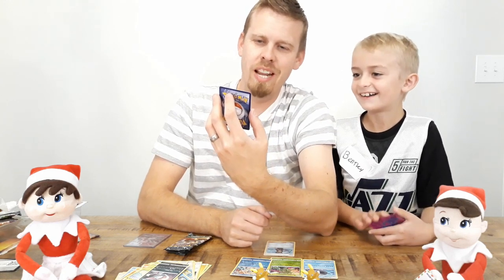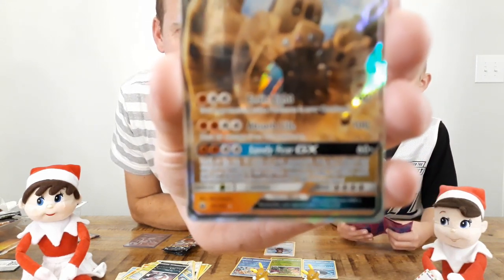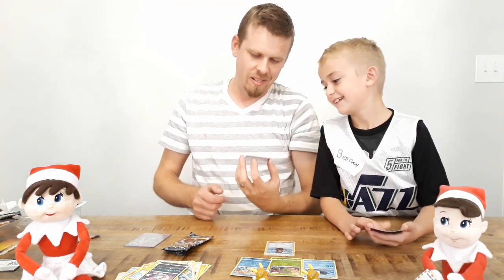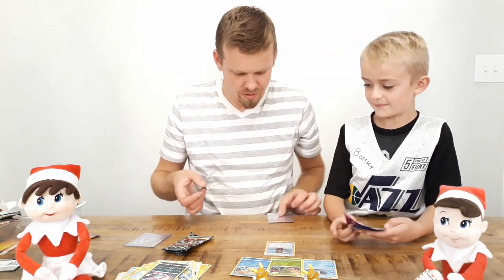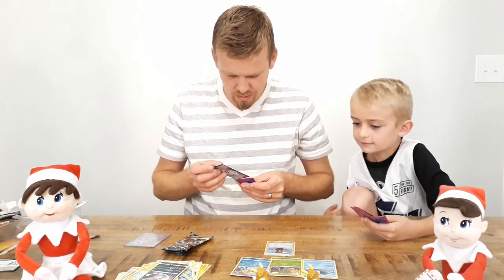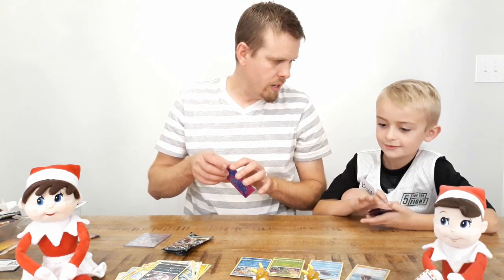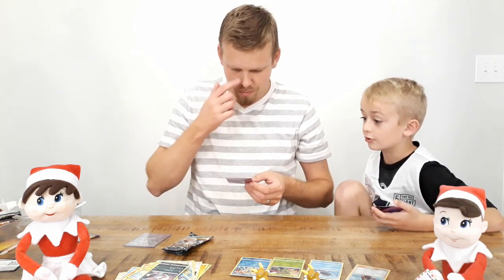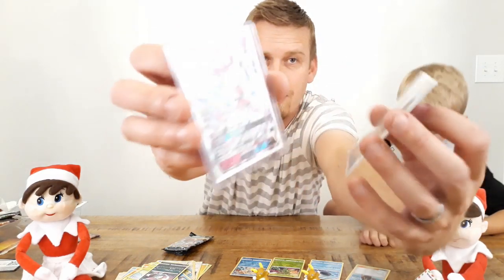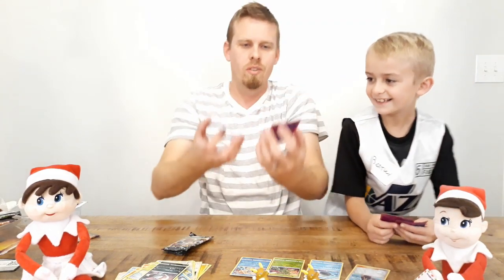A Palossand GX! That is really cool — it looks like a big monster made out of sand, like a sandcastle. Should we put that in a sleeve? It probably deserves a sleeve — 210 hit points! Maybe your dad just has good luck. Two rares in a row! So far we've got our Sylveon GX and our Palossand GX. Jaden's gonna be real jealous.